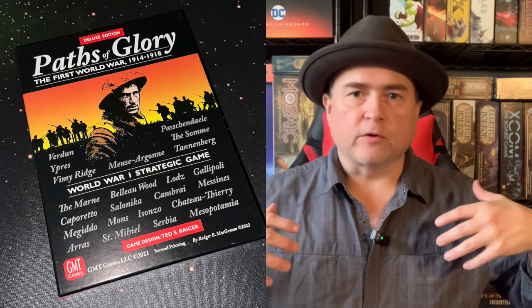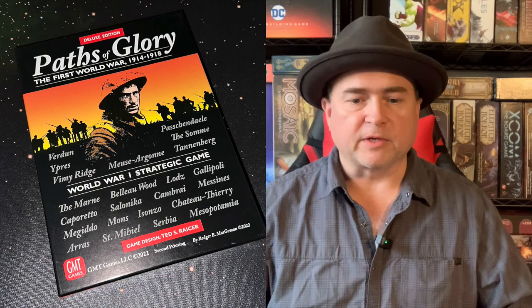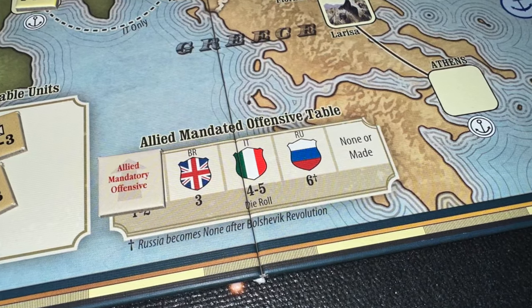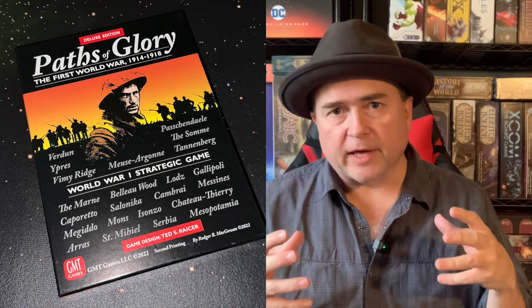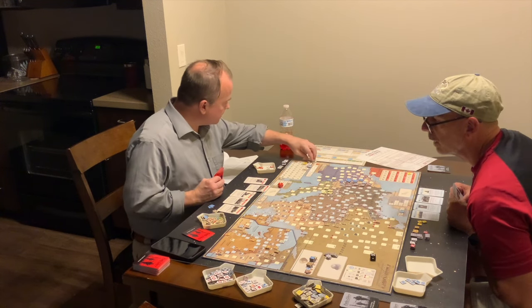Thematically, allies were insisting that other allies go on the offensive, and that's what's going on here. Each side rolls a die, and depending on the result, it may determine which power has to make a mandated offensive and sometimes where they have to make it — meaning you have to do at least one attack that turn from that power. After the mandated offensive, players engage in the action round, where you essentially play six cards.